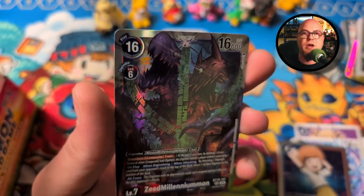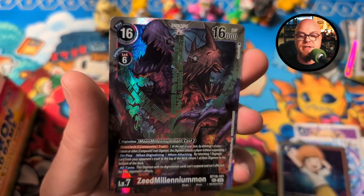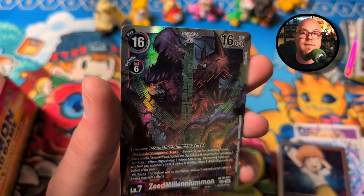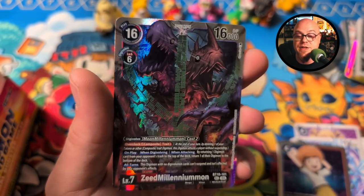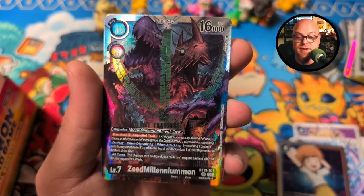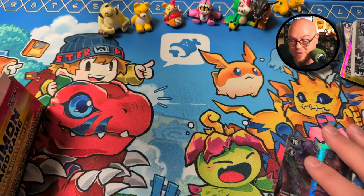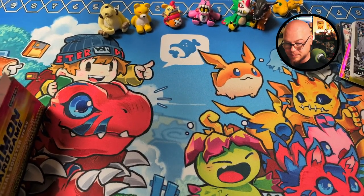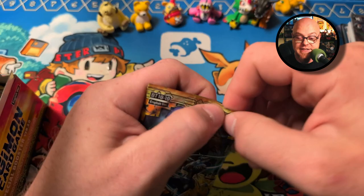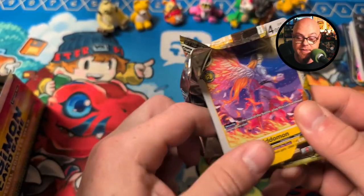I think I was watching Digipanda on YouTube and they were saying that this card actually has the most amount of presence or spread. They were looking at all the different ratios based off of a bunch of different boxes, and this was one of the most prevalent ones — showing up more than some of the other secret rares. So I think this is a secret rare, though I could be wrong. Zeed Millenniummon decks look like they're going to be a lot of fun. I think we're going to be able to do basically a version five deck.